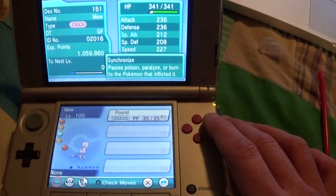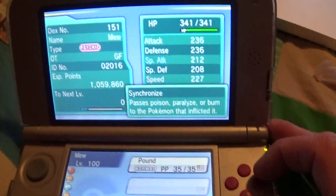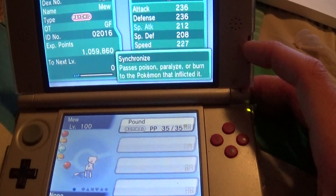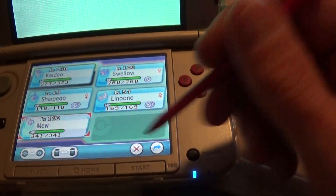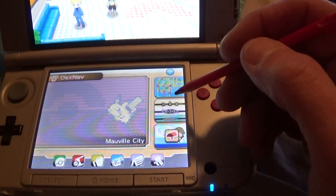Hopefully it comes with a preset nature — that'd be nice. There's Mew's stuff. Mew is Synchronized, speed boosting. Alright, so that is Mew. You want me to quickly show you in the Pokemon thing — Pokemon and Mew or whatever it's called — just in case you want to see it.